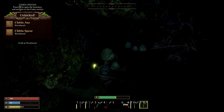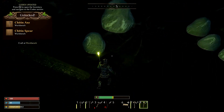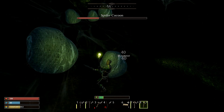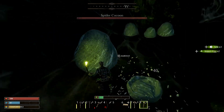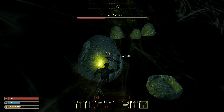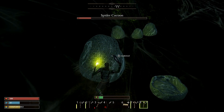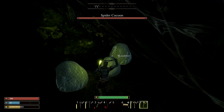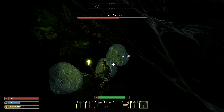Once you kill the spider matriarch you're going to get a spider matriarch fang, and more importantly in my opinion, some spider silk from her eggs. The silk leads into some pretty big upgrades, and in order to even harvest the spider eggs you're going to need flint shears, which actually brings me to all of the required items for this method.